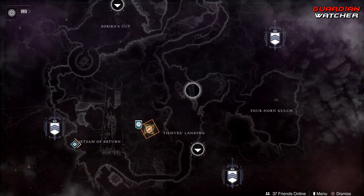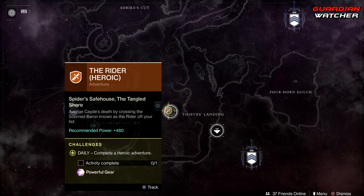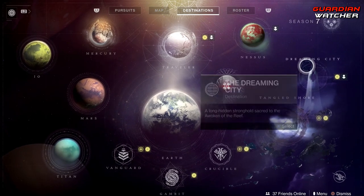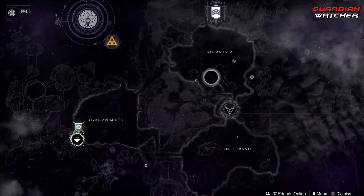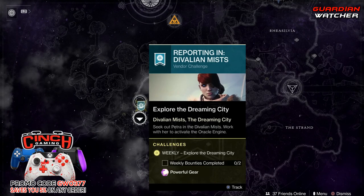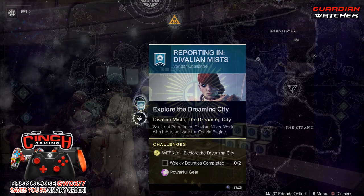Over here by the Tangle Shore, we have your Heroic Adventure — that's pretty much it here. And then at the Dreaming City, Petra Vant is in the Valiant Mists and we need to complete two of her weekly bounties.